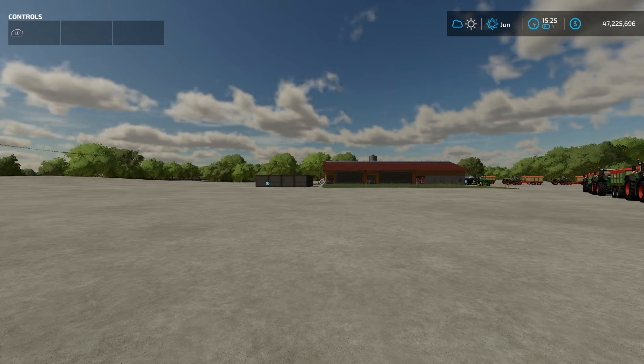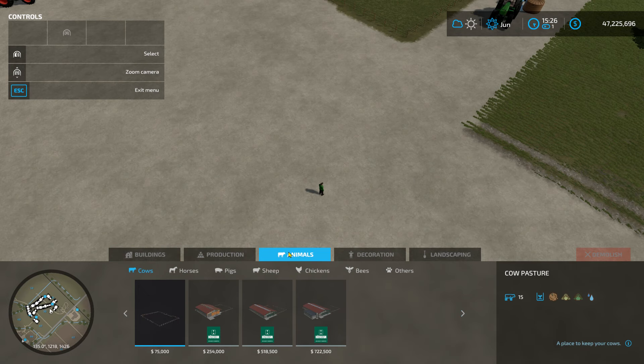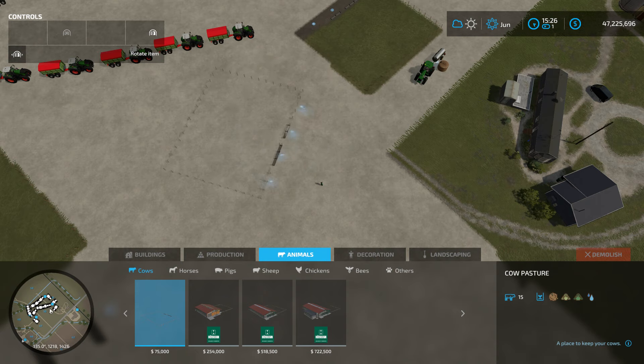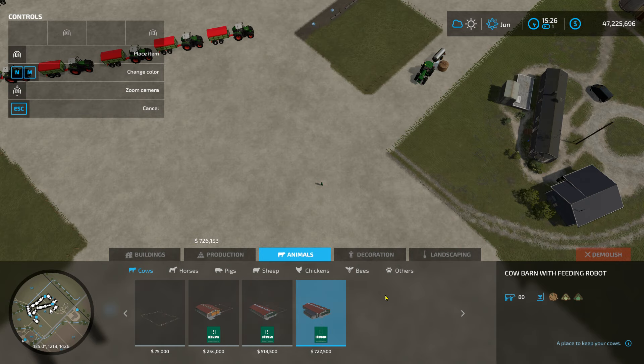To start off you're going to need a cow pasture. I have three here: the small cow pasture, the medium cow pasture, and the large cow pasture. If you go into your store, go down to others, then construction, then animals, then cows — the small one holds 15 cattle for 75k, the second is 254k and holds 45 cattle, and the third is 518,500 and holds 80 cattle.